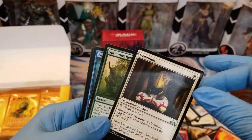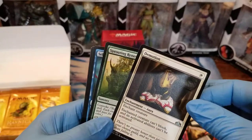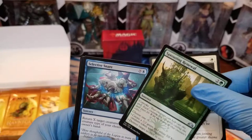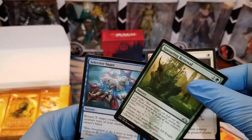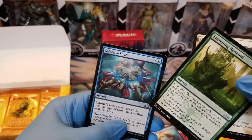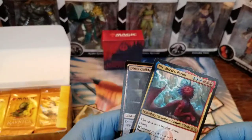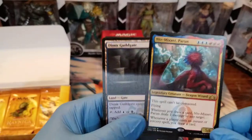Here's our commons. We got Demotion — enchant creature, enchanted creature can't block, its activated abilities can't be activated. Sprouting Renewal: choose one — create a 2/2 green and white Elf Knight creature token with Vigilance, or destroy target artifact or enchantment. And it looks like I got Niv-Mizzet — the Izzet dragon!